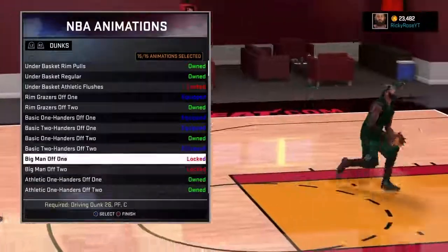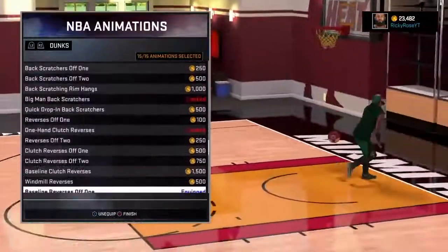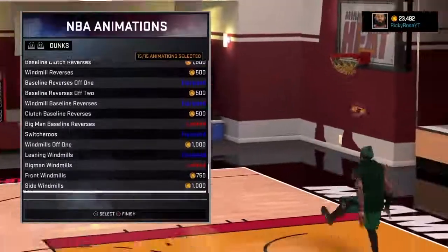The next one is my free throw, which is Bosch. Bosch is quick — it has a quick release. I love it. I like the way it looks and everything.